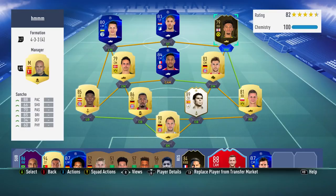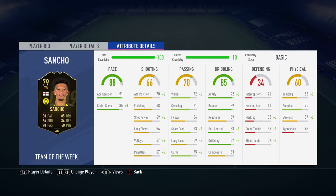Welcome back to another video. Today we're going to be chatting about the 79-rated inform Jadon Sancho. This guy in real life is on fire at the moment and he's been rewarded in FIFA with an inform item. It's worth noting that originally in Ultimate Team this guy is a 72-rated left mid.